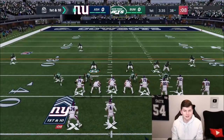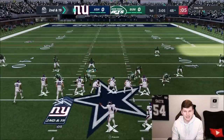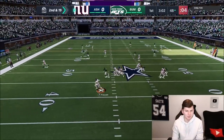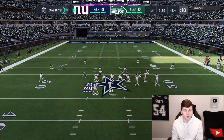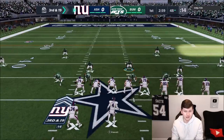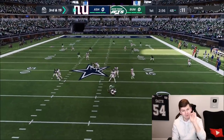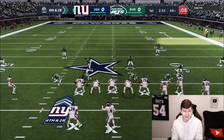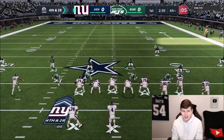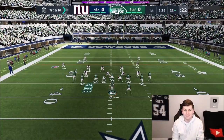I know this guy is going to try to roll out a lot, so I have a QB contain set up. Second and 19, he tries to roll out again and we get some pressure and a hit. I refuse to let somebody roll out and pick up big chunk plays, so QB contain again - we get a sack from Clowney. Fourth and 28, shading over the top with QB contain, and Chase Young comes in for another sack.